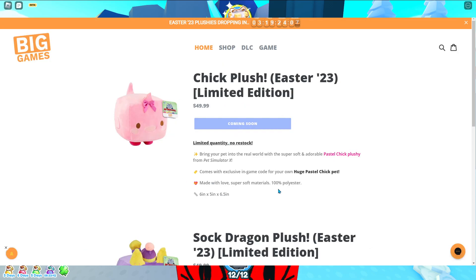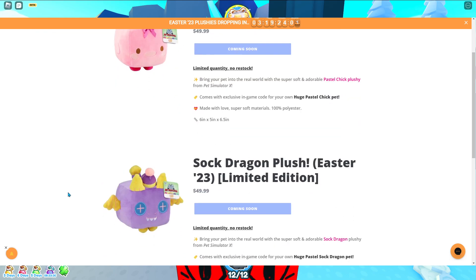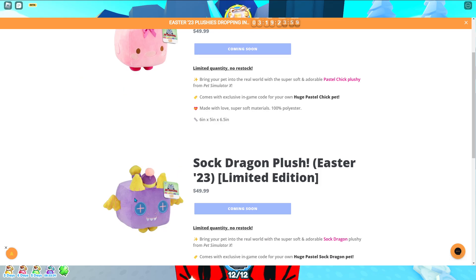So here we have the chick plush — I guess it's just called the chick. And then, if I do get one, I'm definitely gonna try to get this one, cause it just looks so cool. This is the sock dragon plushie.